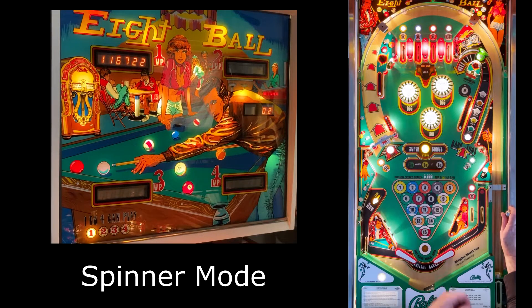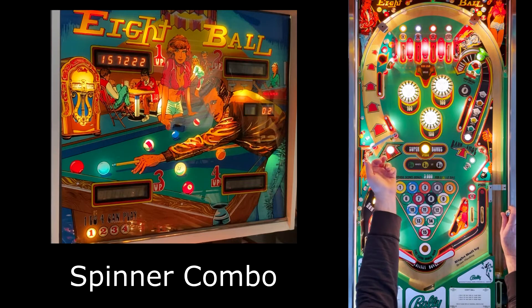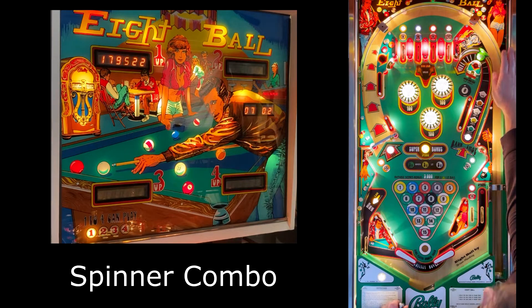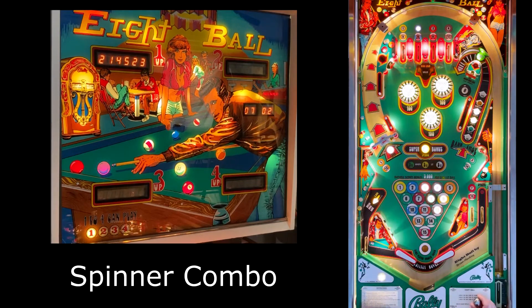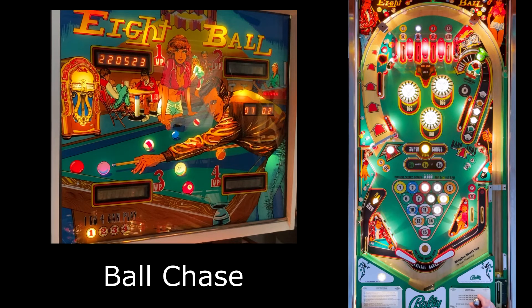You're getting 1500 points of spin and you have a second goal in the score. If you keep going, you're now getting 2000 points of spin. This is the spinner combo — the lit arrow tells you to go up to the bank shot, and then the arrow switches. You got 20,000 points for finishing that mode. But because this is the third goal, you've now entered Ball Chase mode.